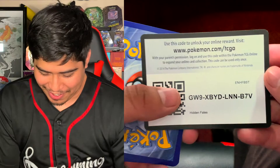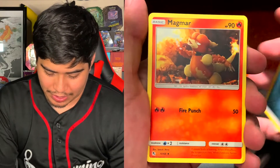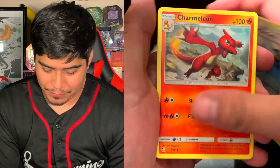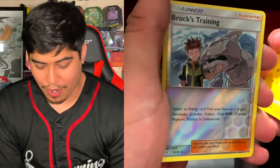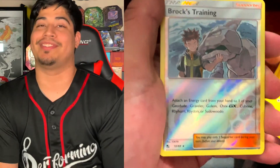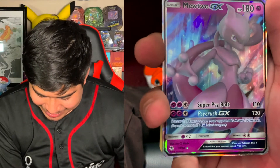We got Hidden Fates next. I have a lot of hope for it — I just want at least one shiny Pokémon from Hidden Fates. I got the shiny Charizard though, so I'm still excited. We got a Dark Energy, a Magmar, Misty, Cerulean City Gym, Charmeleon, Eevee, Clefairy, Caterpie, Ekans, Pikachu, Brock's Training Reverse Holo. And the rare is — hey, we got a Mewtwo GX! Look at this cutie.